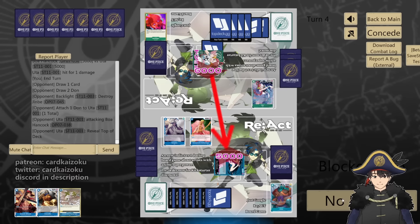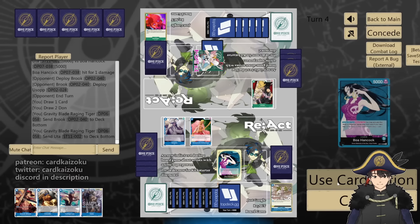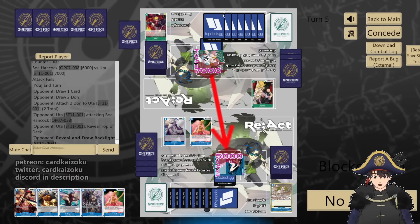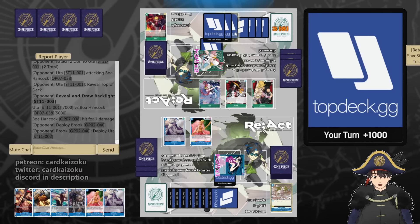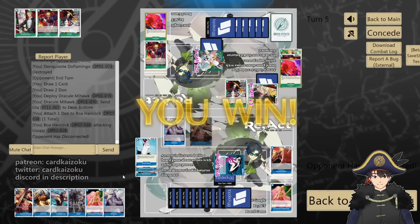They backlighted our Jinbei and attack us for 6. We'll take — our first life. Brook into Usopp. We'll Gravity Blade Uta and Brook. Draw. Swing for 6, counter 2. Pass — we're ready for Kid. They don't have Kid. 7 at us, take one more. Luffy's out. They backlighted our blocker, attack it for 6 — fine with me. Mihawk to Uta. Attack 6 into Usopp. They conceded — rage quit. They didn't get their 8-cost Kid. I guess that's just how it goes. Bye.